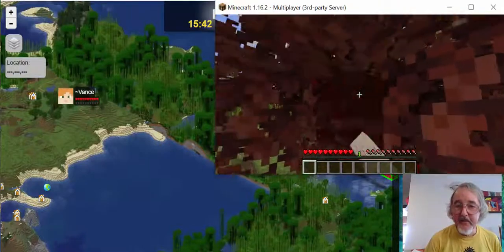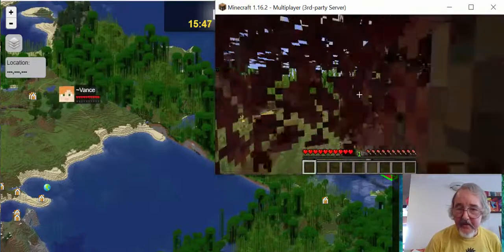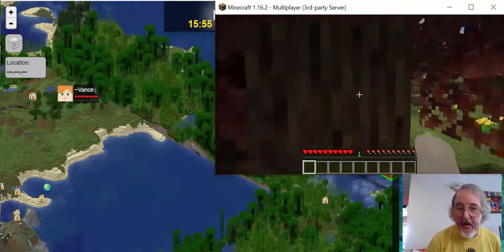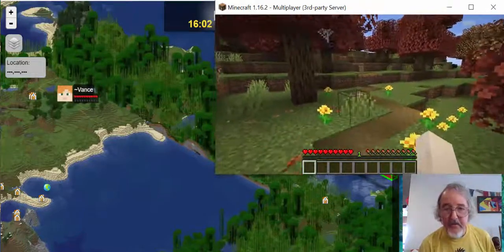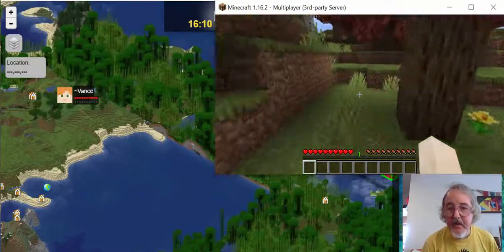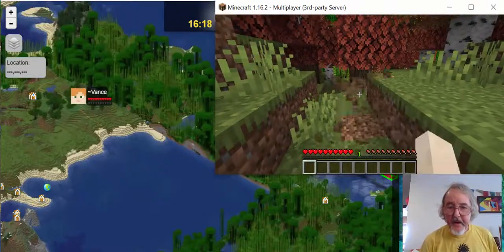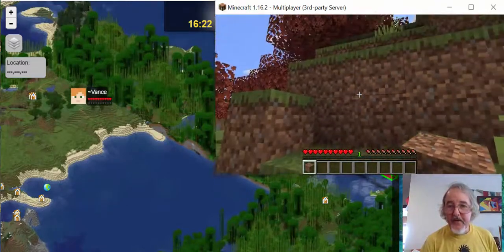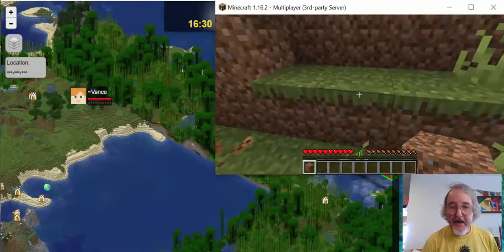I'm going to try in here — I'll get rid of these leaves here. I'm right-clicking to destroy things. There's a really nice tree there too. I'm going to make a shelter first. Over here, maybe — let's go over here. I think that's what I had in mind. Here's a nice place to make a shelter.